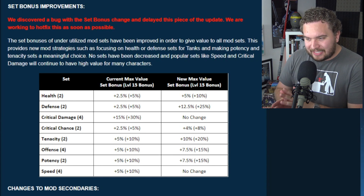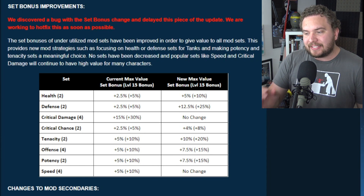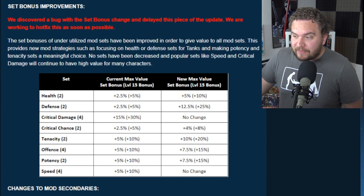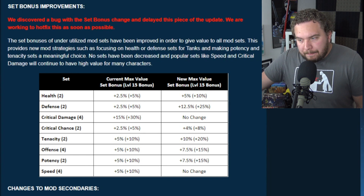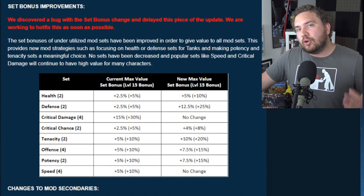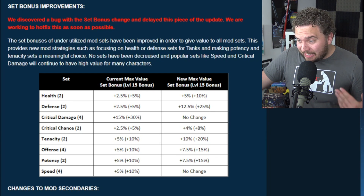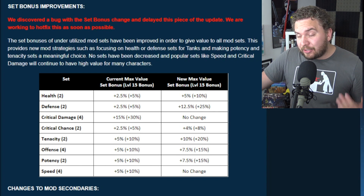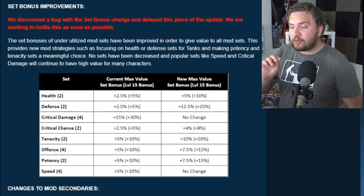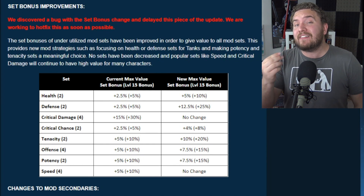Right now apparently there's a bug and they're not going to see this right now, but they'll fix it soon. We're seeing big changes to mods that were very underrepresented before. They're hoping this will provide new mod strategies such as focusing on health or defense sets for tanks, and making potency and tenacity sets more meaningful. They're not going to decrease speed and critical damage sets — those still have high values. With level 15 mods doing a health mod set, you're getting plus 10% health per set, and defense is 25% per set. You can have three defensive sets, so technically you can have plus 75% more defense.